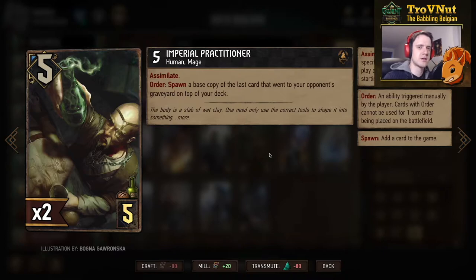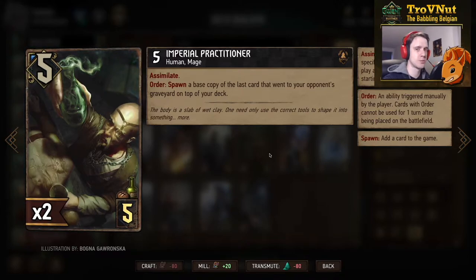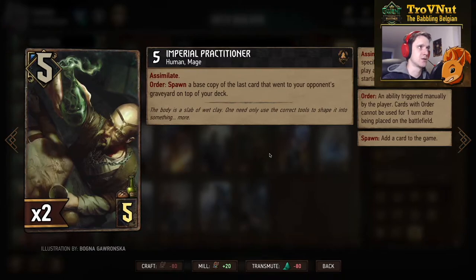Then probably one of the more problematic cards added in this expansion — the Imperial Practitioner. Five power for five provisions, has a simulate. On order you spawn a base copy of the last card that went to your opponent's graveyard on top of your deck. If you have a lot of them on the board you can trigger all the order abilities at once, giving you the same card on top of your deck every single time.